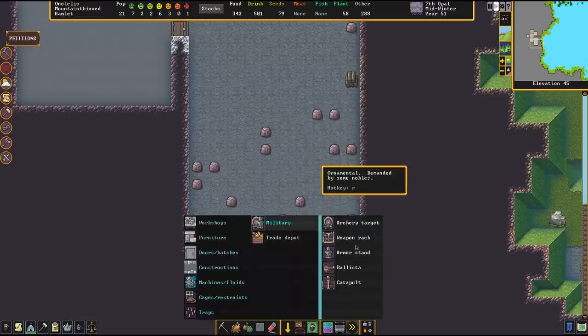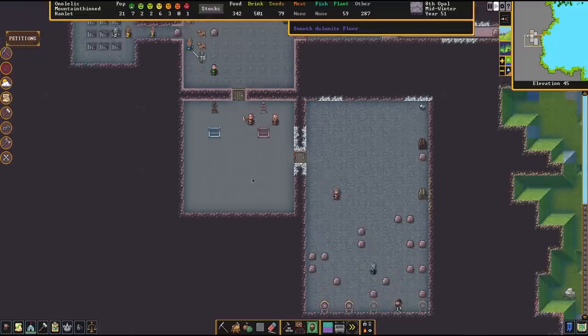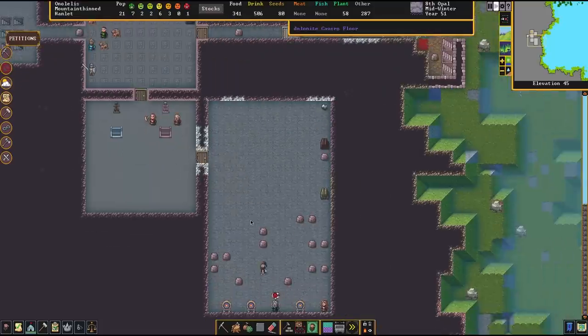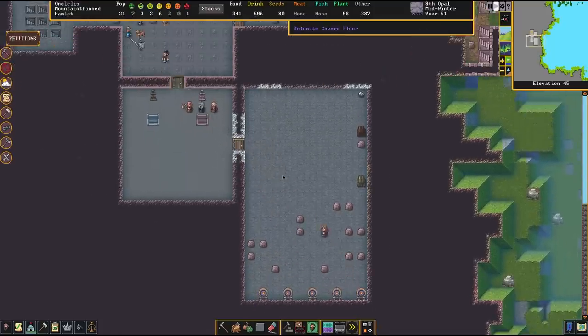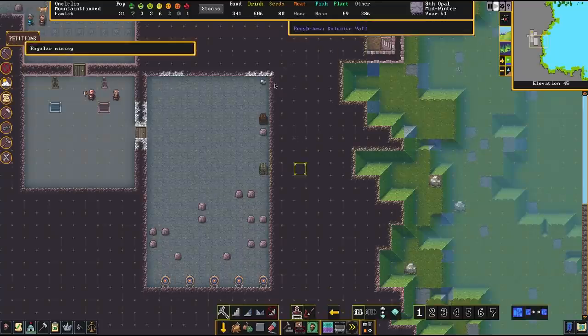We've got armor stand. I don't believe we need a ballista and a catapult here - this is just more targets. That's the only one for the barracks here. We could have a barracks for them to sleep in with separate rooms for that, but I figure they've already got bedrooms so I don't see much of the point of that. Maybe there is one that I just don't get, but I'm going to leave them in their bedrooms.